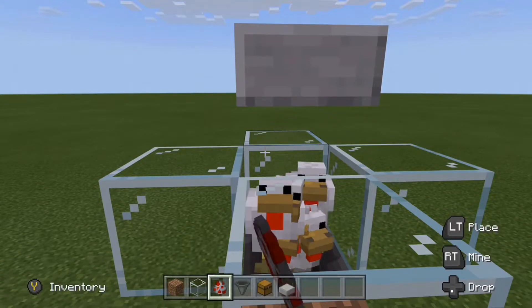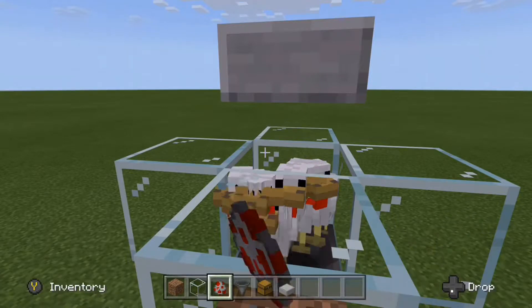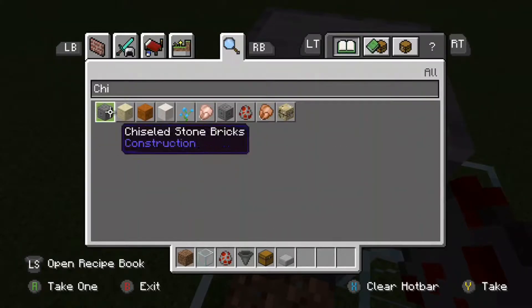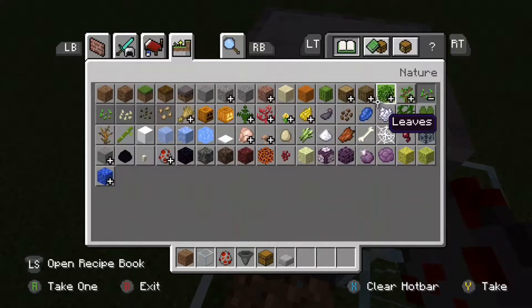I'm putting spawn eggs in here, but in survival it's better to actually breed them instead. If you've got a lot of chickens you should be getting quite a lot of eggs, and you might need to place down a double chest. Now with the seeds — there they are — so we can breed them.